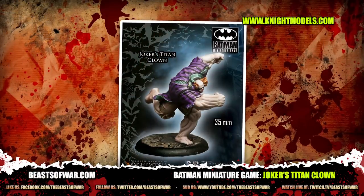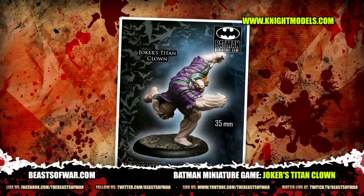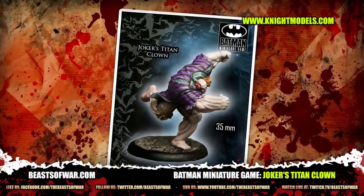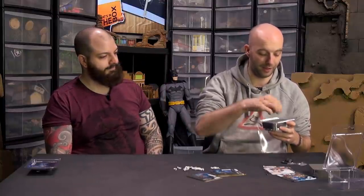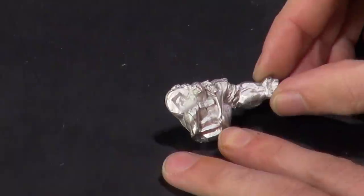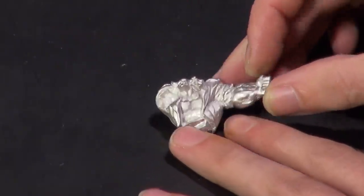Next up is the Titan Clown — the Joker Titan Clown. As we all know, the Titan Project from the video games made essentially Bane who wasn't Bane, and you could have him in all of the different factions with different flavours of Banes. He is a big dude — even for that sort of base. We have his main body with his head, and a tiny, tiny head down beneath the shoulders — very classic comic book.